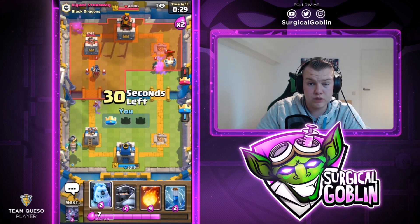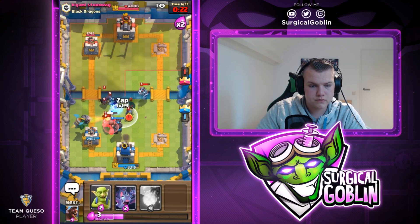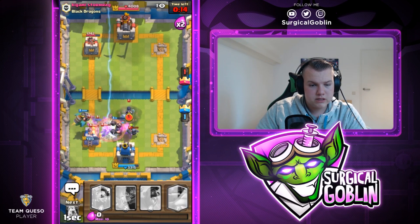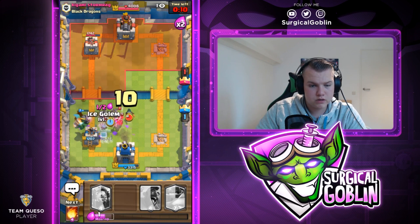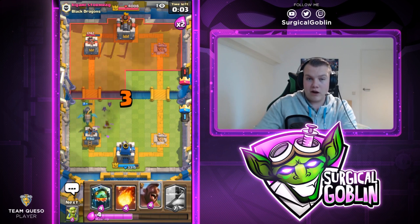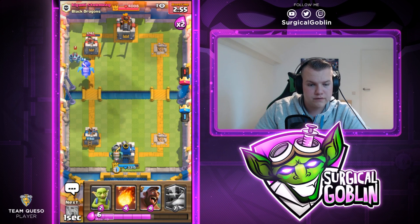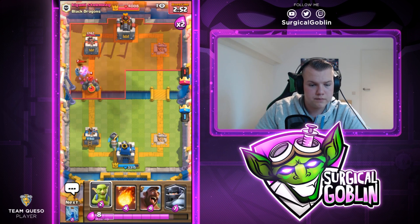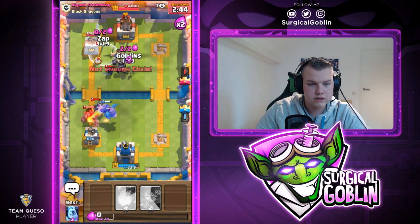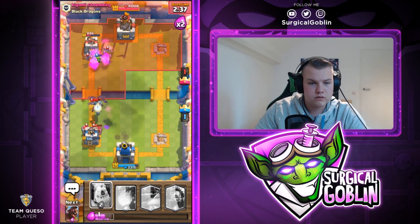I go with Mega Knight and Ice Golem. I try to Fireball everything. Goblins too — this is getting quite close but we're defending well. Ice Golem hopefully in time — wow, this is so close! The tower should kill the Bandit. I think he'll drop another Golem — if he does, we really need to punish. I go with Inferno Dragon from the back. There's his Golem. I want Mega Knight and Hawk Rider — let's go with Goblins.